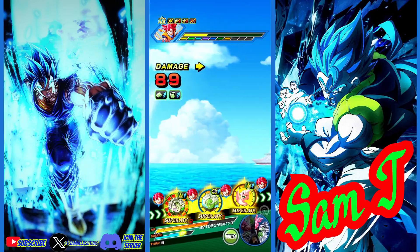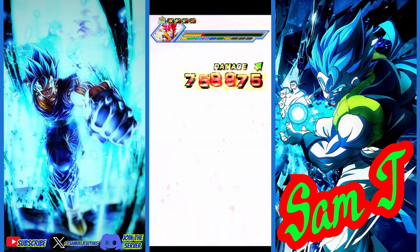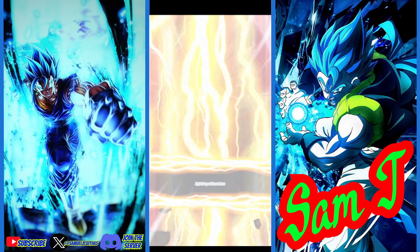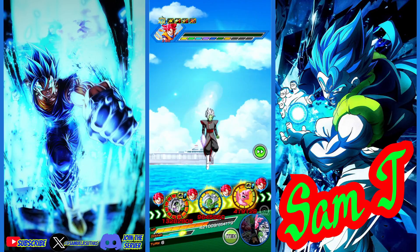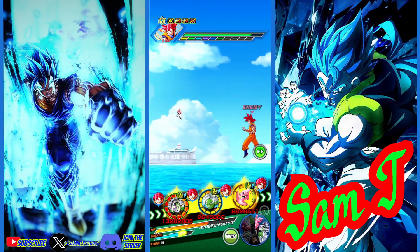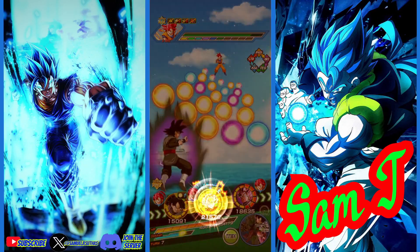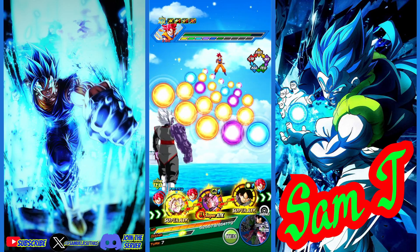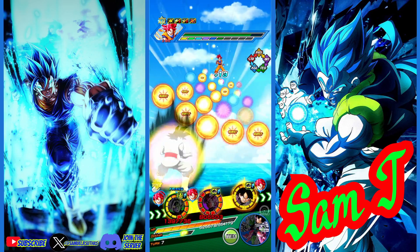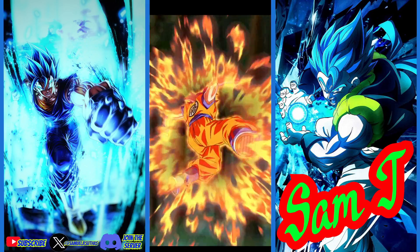It's turn six, so Zamasu's intro buff has probably worn off. AGL Zamasu barely did damage to God Goku, so we're going to need to count on TEQ Zamasu to do his damage. This is a really good showcase stage because of the massive defense against non-TEQ enemies — you can use this phase to showcase how many additionals units do, how much stacking you can do. Let's save those orbs for Goku Black. He hasn't been hit once, which is concerning.